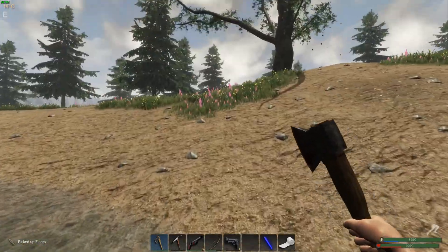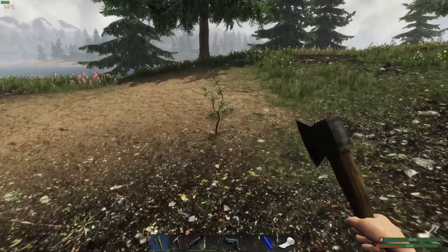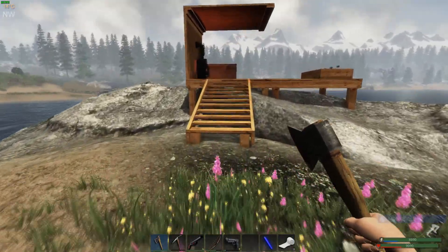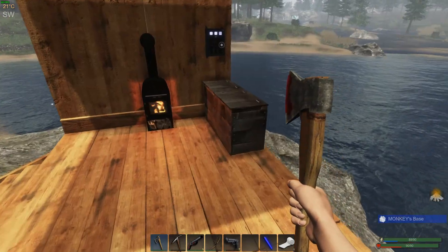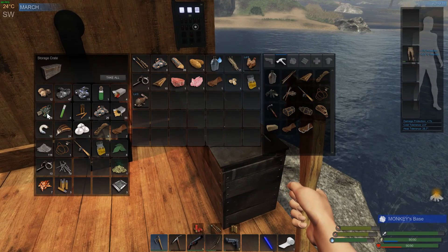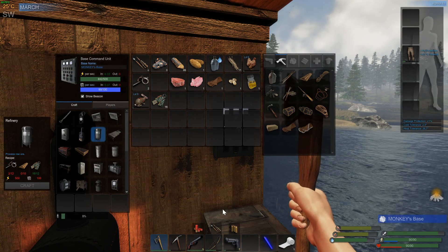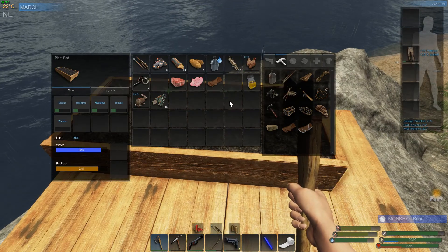I already looted quite a few boxes close to the base, and I believe I have enough stuff to make the refinery and get that going. So let's do that real quick, then I'll get back to looting. There's the tomato seed. We're going to need electronics and scrap, and I made the boards we need. So let's get the refinery going.